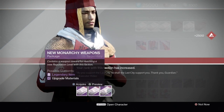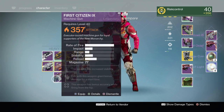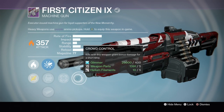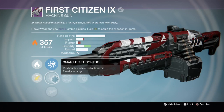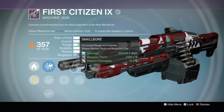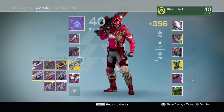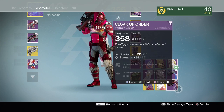We're gonna go weapons - another machine gun. This one actually has a pretty good roll: counterbalance, crowd control, and hit fire. That's a pretty decent roll. Doesn't have great barrels but it's pretty good overall. We also got another cloak, still lower light, so we're gonna dismantle that one.